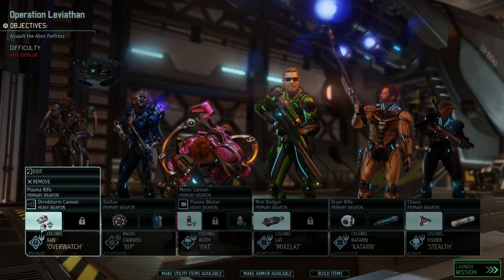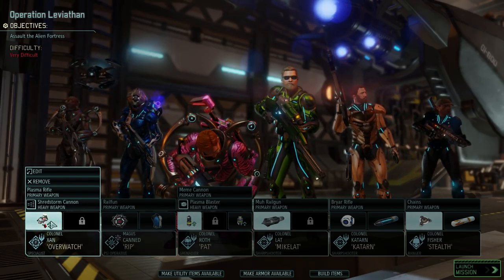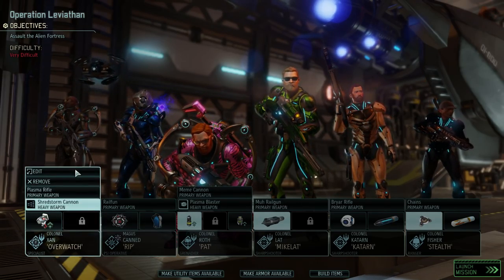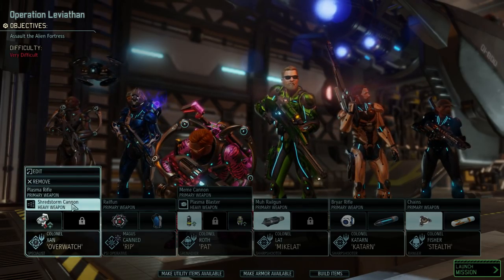It's very difficult. I was going to take two med packs with Xan, but I don't have the resources to make another one — I didn't quite plan that out. So I decided to give him the heavy armor and the med kit. He gets another weapon on top of whatever, so the Shred Storm Cannon. That adds some utility he doesn't have.